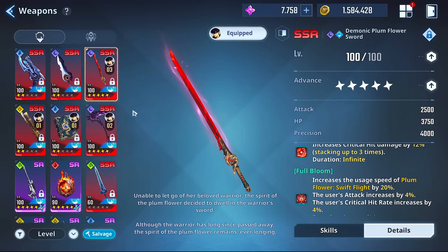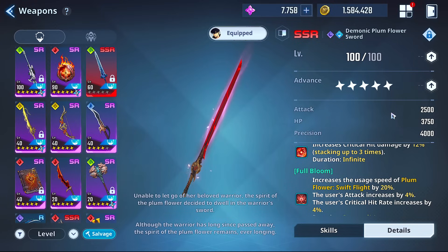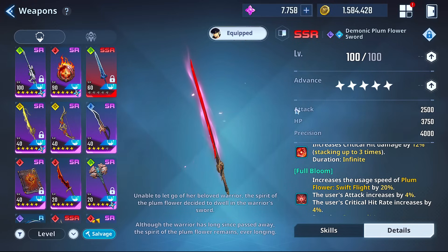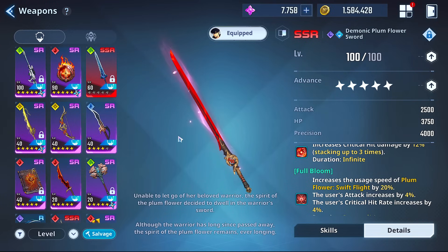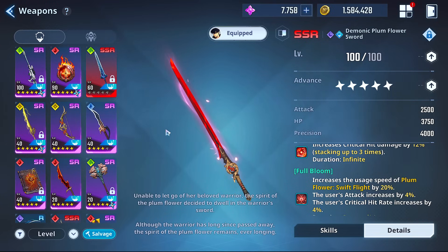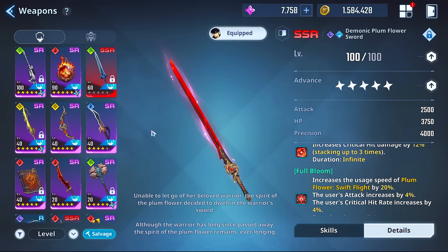Quick note: while there are a good number of weapons in the game right now, we're obviously still going to be adding more, so check the date on this video. Right now, between the one, two, and three best weapons in the game, there's not really a sizable gap. I think you could shuffle those three in any order, and those three are the new Phoenix weapon, Plum Sword, and Moon Shadow.